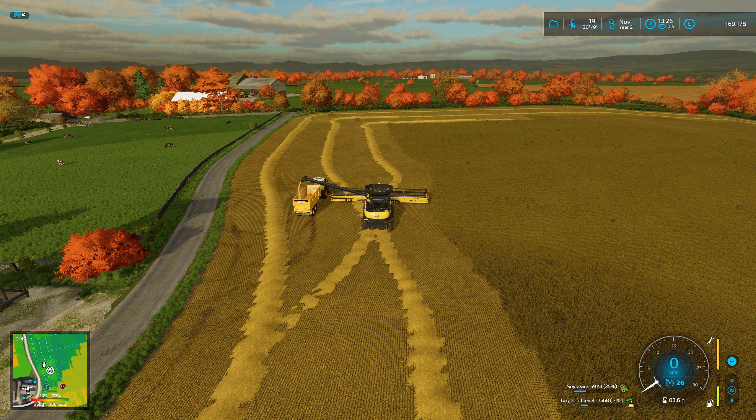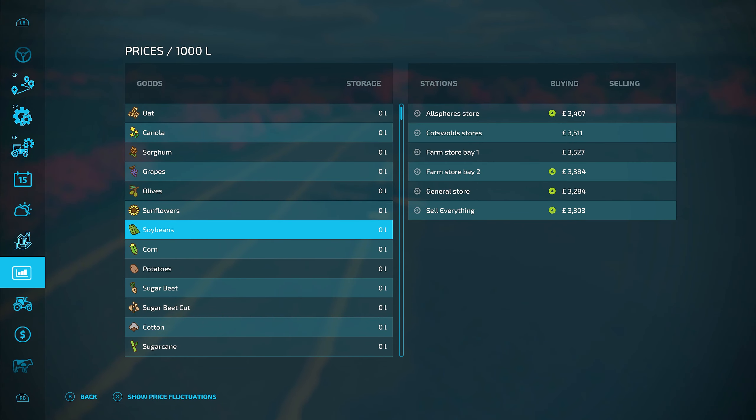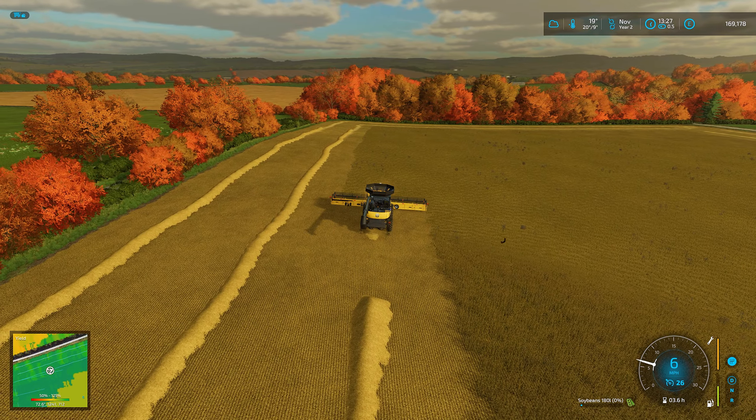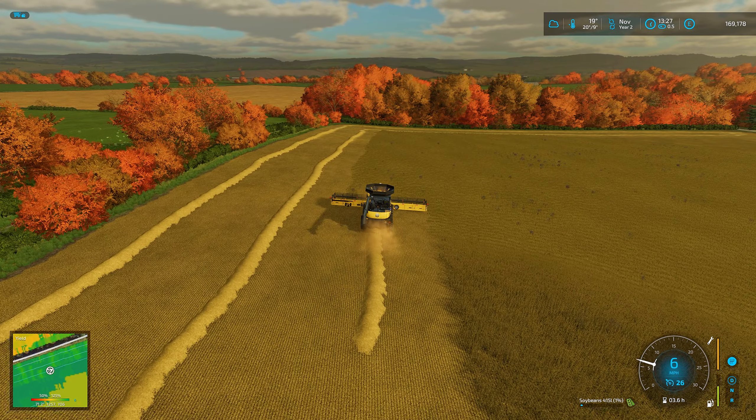We need to find out when the best time to sell soybeans is. January is actually the worst time — June is going to be the best. So we'll put them in the silo and wait till June. The difference is quite a jump: best price is 6,246 pounds per 1,000 litres, versus around 2,700 in January. We've already got around 24,000 litres in the trailer alone — that's already a nice bit of money.